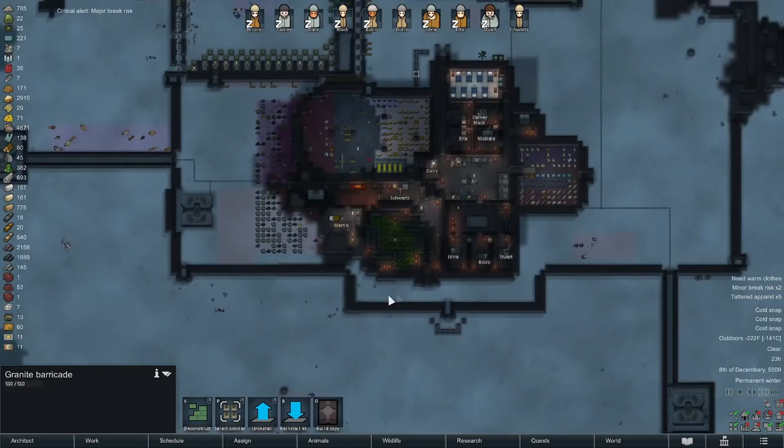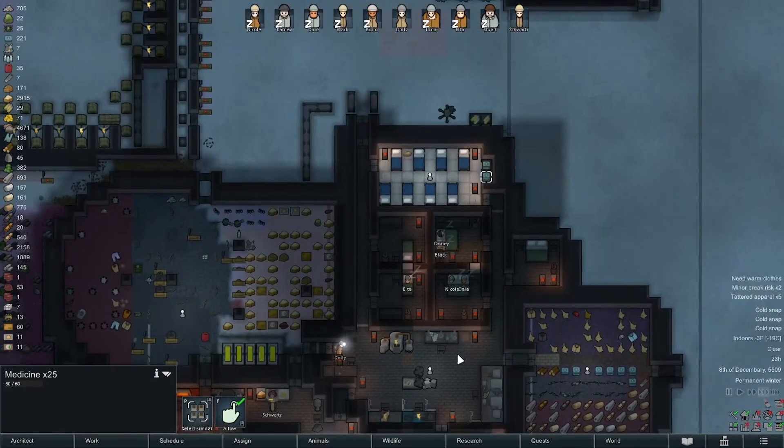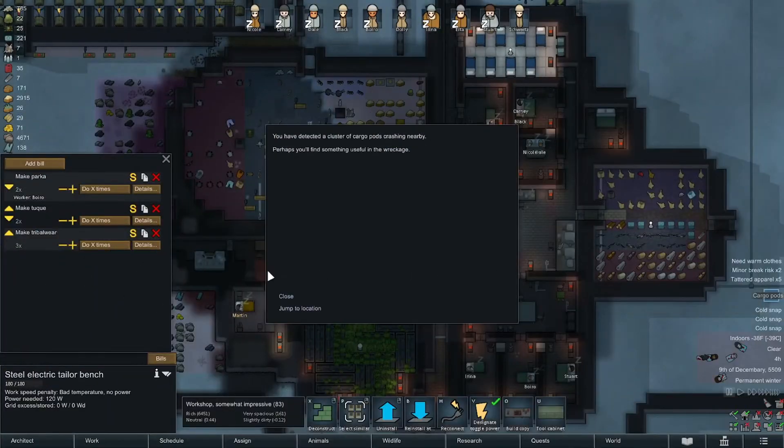Nicole has a major break risk — she's probably cold, hungry, observed corpses, you name it. We got a little extra steel — I'm gonna restrict everybody inside. Trying to keep everything together in this climate is a major headache.